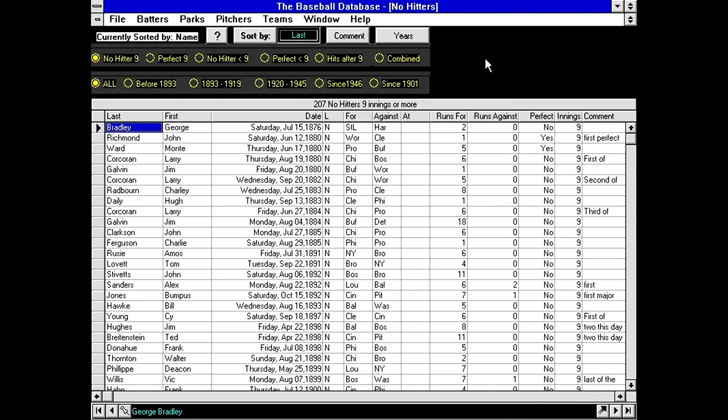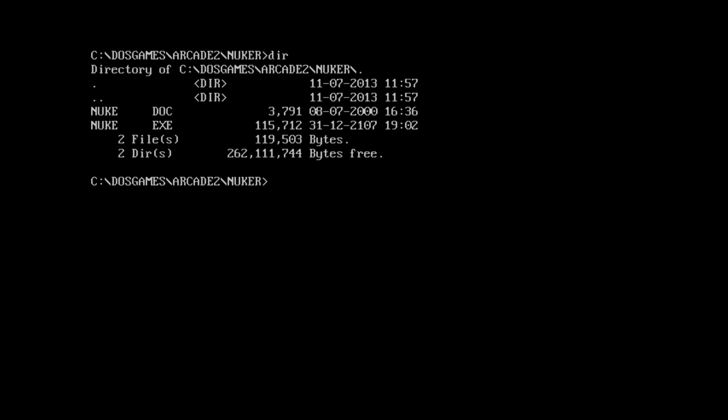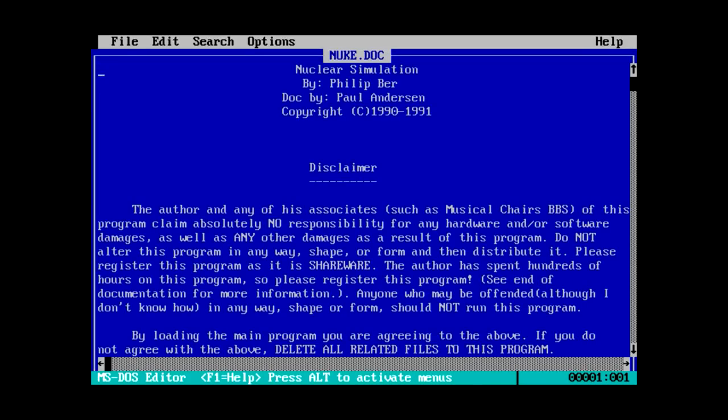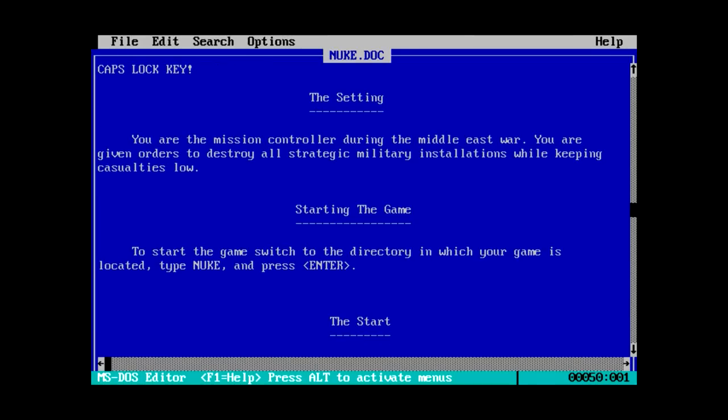Next up, Alex has dug up DOS games backslash arcade 2 backslash nuker. There's a nuke.doc from 2000 — that's not possible — and a misrepresented date of 2107 on the executable. Nuclear Simulation by Philip Burr and documentation by Paul Anderson, apparently from 1990/1991. You are the mission controller during the Middle East war, given orders to destroy all strategic military installations while keeping casualties low. I'm pretty sure the use of nuclear weapons precludes the ability to keep casualties low.